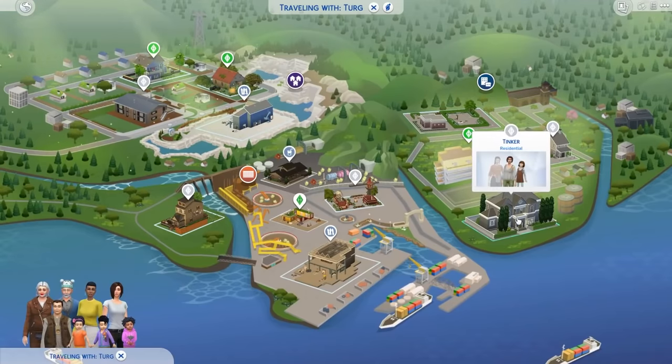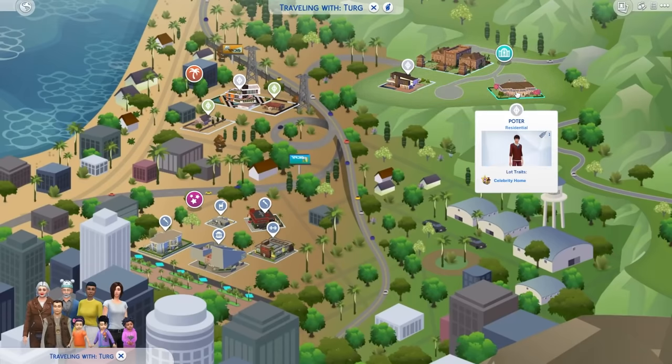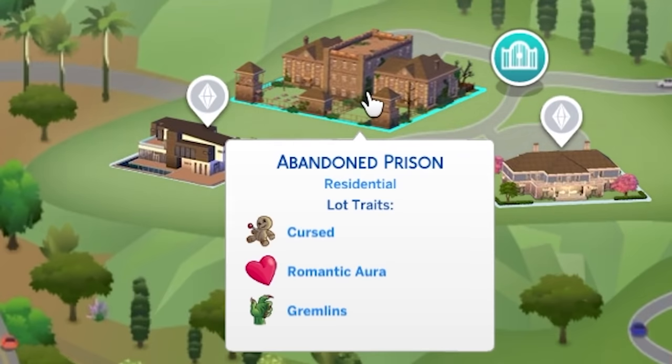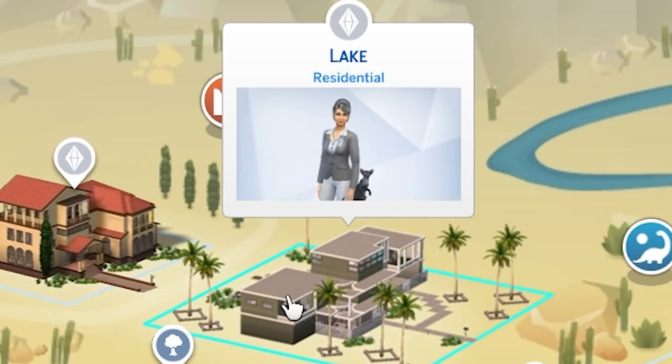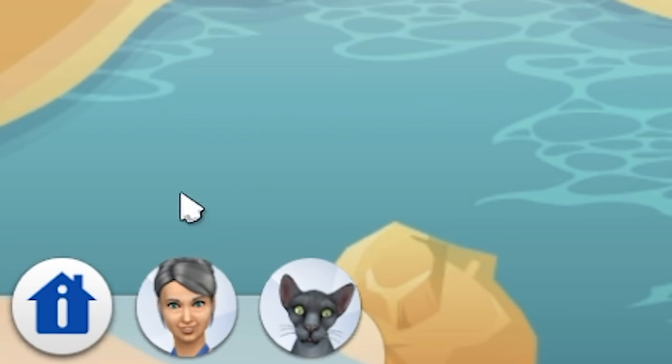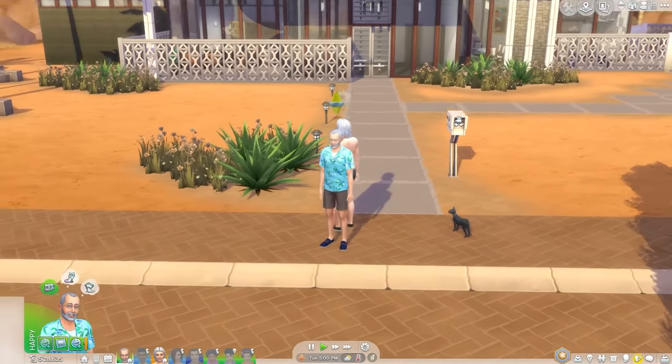I don't know if this neighborhood is the correct neighborhood to be in. That family looks wealthy. It's so funny going through my old neighborhoods because they're just ruined. Abandoned prison. Lot traits: cursed, gremlins, romantic aura. Nothing like some cursed gremlins to get you in the mood. Now that person is wealthy. Look at the size of that place. There's two of them, so there should be two of us, so we can fight them. Turg, you're coming with me. Turg just shows up naked. Dude, the cat is looking at you.